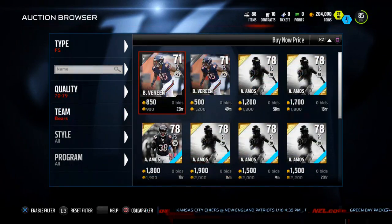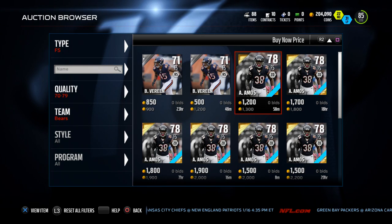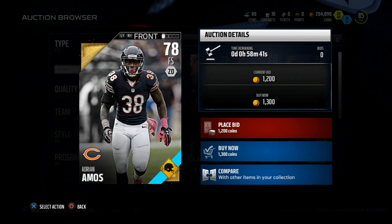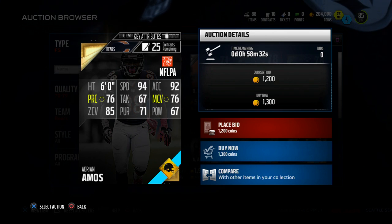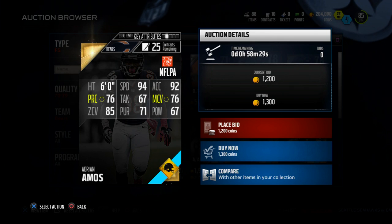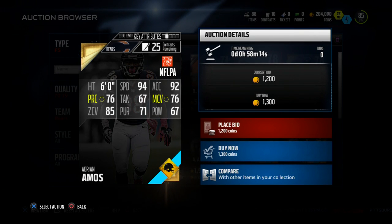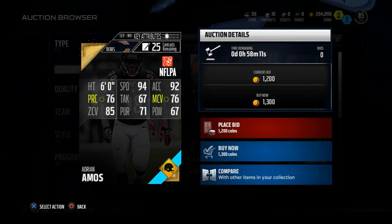The first one is a Road to the Playoffs edition card from the Chicago Bears — Adrian Amos, going for about 1,500 coins right now, very inexpensive. He does a lot of things really well for you at free safety. First, he has 94 speed. That 94 speed combined with 85 zone coverage is a pretty good combination at the free safety position. He also has 76 man coverage, so you can actually play some man with this guy — if he gets matched up on a running back, he'll normally be fairly alright.